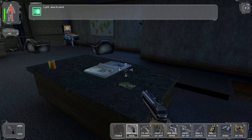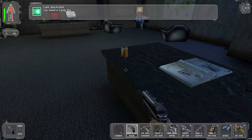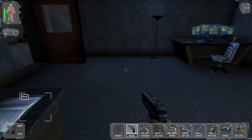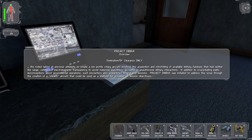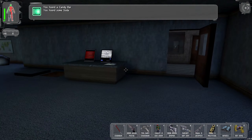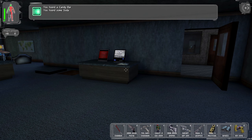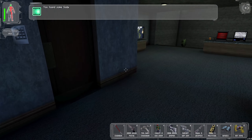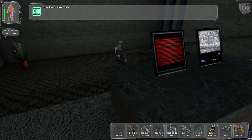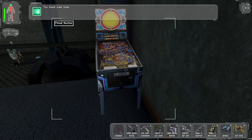So with that we can hack into Gunther's account and probably fuck about a little bit. We have books that we can read that I'm not going to read. Oh, candy bars — I think these stack. Yeah, these stack. Not every healing item does, if I recall correctly. Fucking pinball machine. Can we play it?